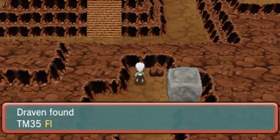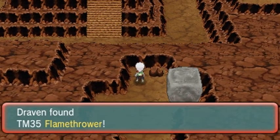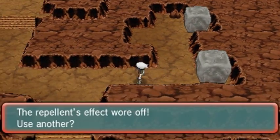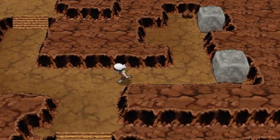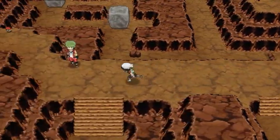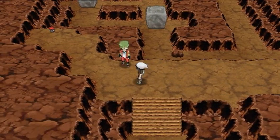We found TM35 Flamethrower — another move that will be very beneficial. Make sure to bring a lot of Repels, guys, because there's a lot to cover right here. There's always a trainer right between me and the item. Let's go ahead and switch things up and get Gaia to level 50.